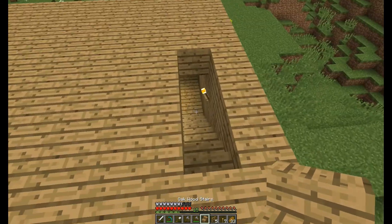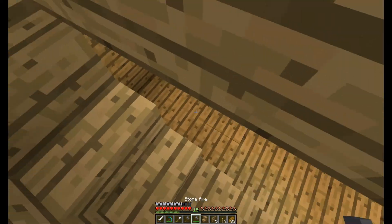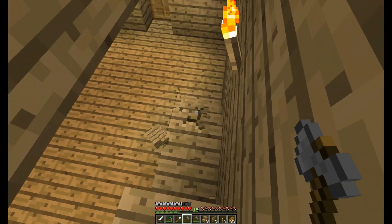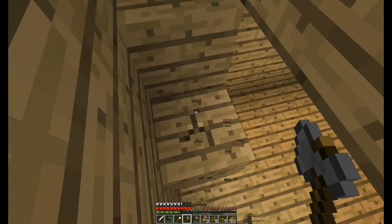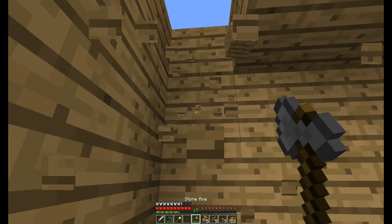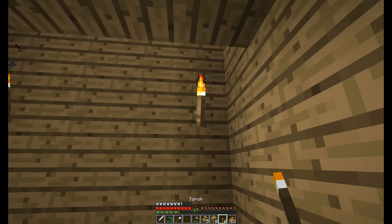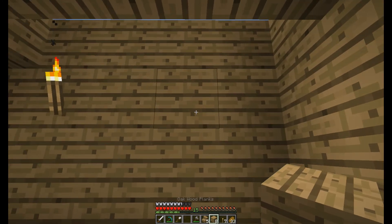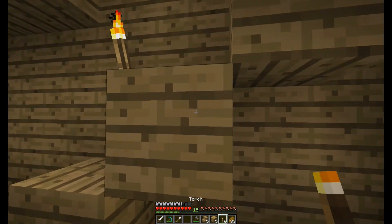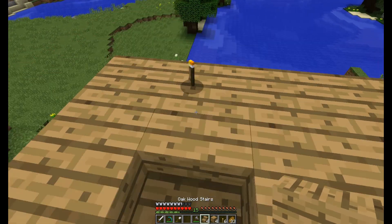There's the staircase up. I think I need to build it one block back, so I'll just tear that down and rebuild it one block back. I don't want the torch there, just like that.